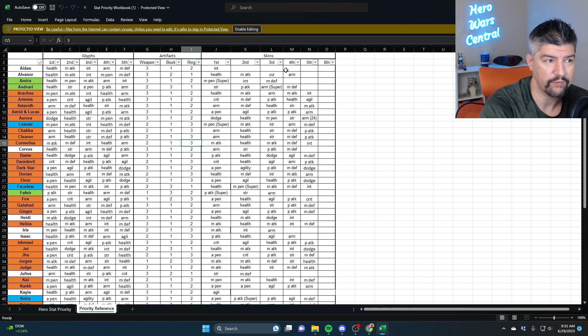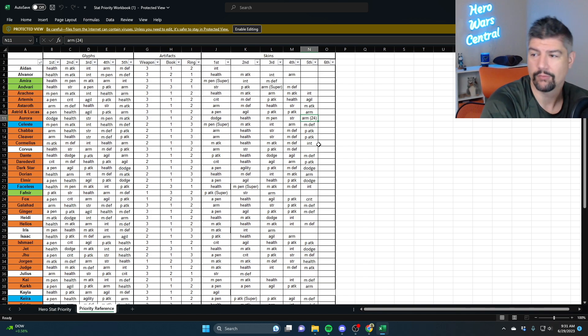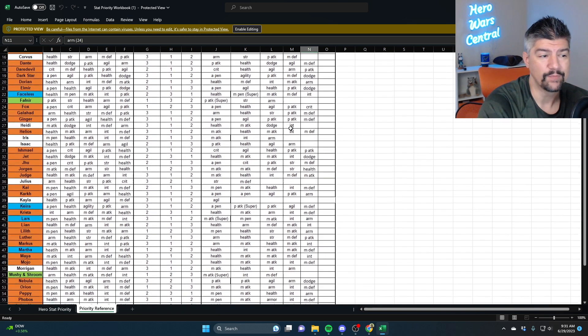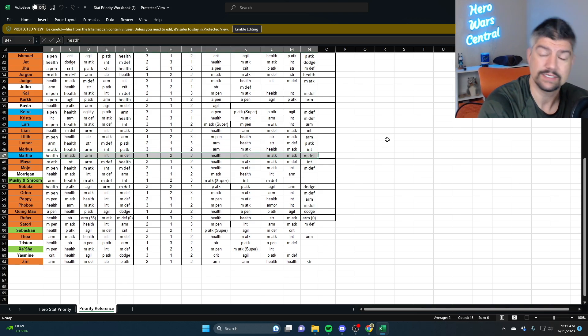If there are any caveats — like you shouldn't level a skin past a certain point — for example, Aurora: you shouldn't level her armor skin past rank 24. According to Tim Davis, the guy who runs the unofficial Hero Wars Mobile the GOAT Facebook page, I would put a lot of stock in what he has to say. He's been playing the game for a very long time.